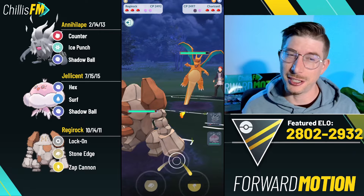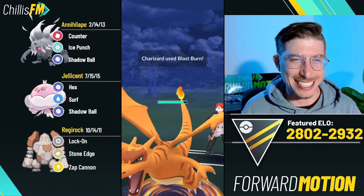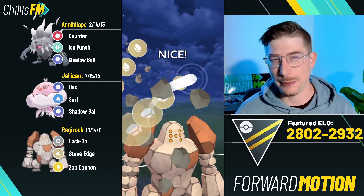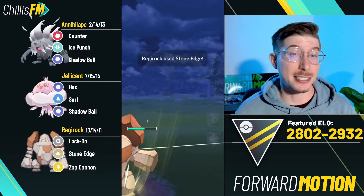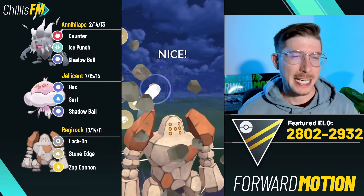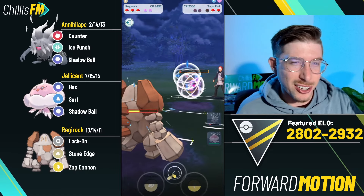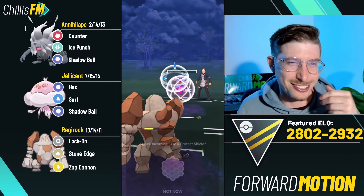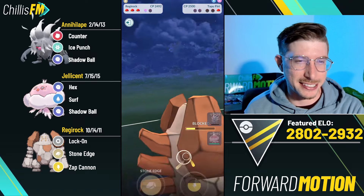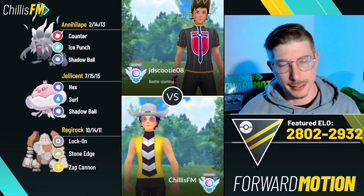They heart-swap into Charizard and we have a hard answer for that - Regirock resists everything except Dragon Claw. Regirock tanks that Blast Burn like it's absolutely nothing and we get this Stone Edge off. Regirock is so incredibly quick - we already almost have another Stone Edge. We can fire this into Tapu Fini and if they want to do any meaningful damage they have to throw up a shield. The Tapu is low on Lock On range, so I just lock on down and we don't even see what's in the back - GGs.